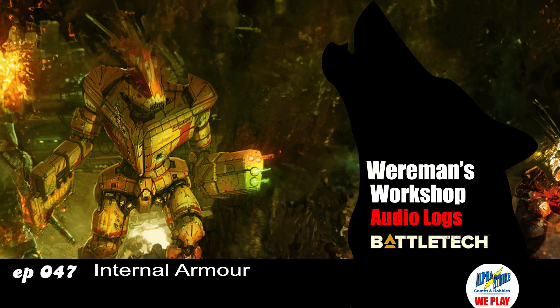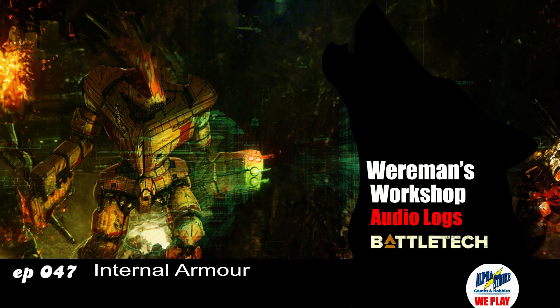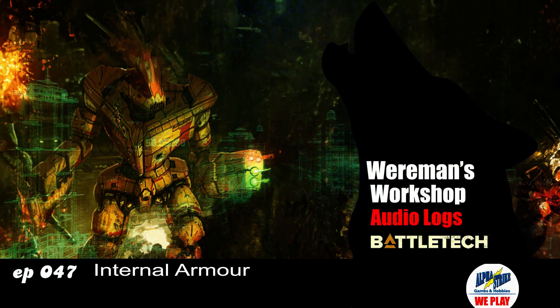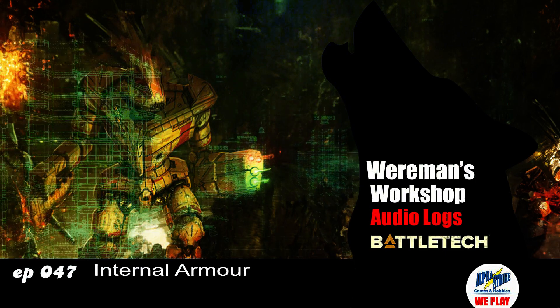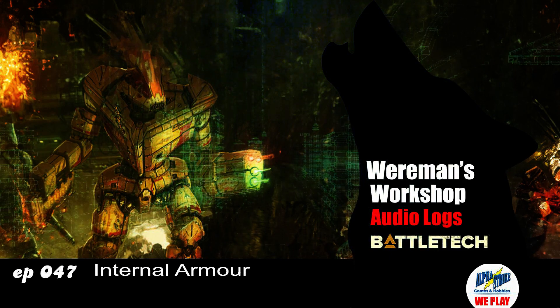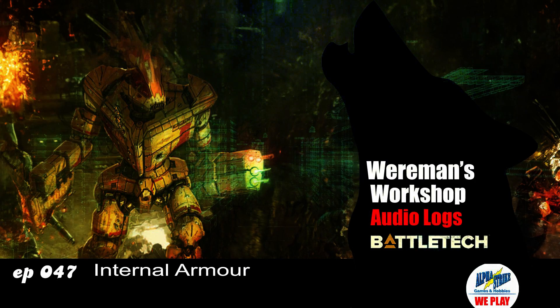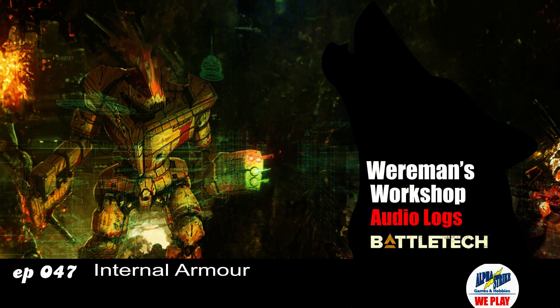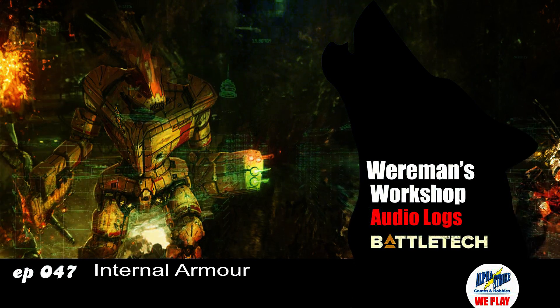Hey guys, Wereman here. Welcome back to the workshop. We are doing some quick stuff before we get to juggernauts, because juggernauts are showing up with a lot of different stuff that keeps them alive longer and helps them with damage. They're meant to be wading through enemies, pounding people to dust and not dying themselves. So we've got a lot of internal structure types and armor types that we haven't really gone into, and I thought we'd start with the internal stuff.